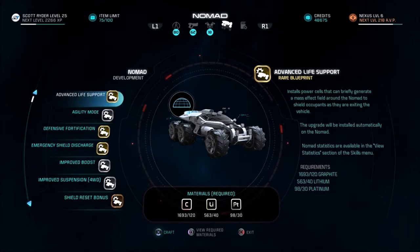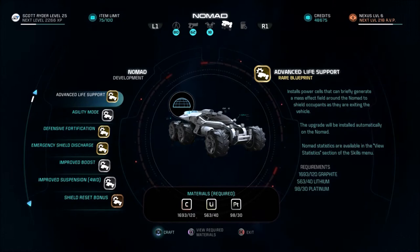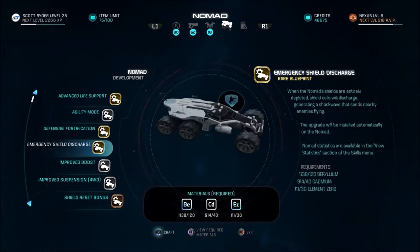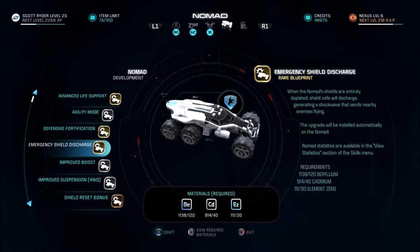Advanced Life Support — Nomad upgrade. Installs power cells that can briefly generate a mass effect field around the Nomad to shield occupants as they are exiting the vehicle. I don't care about defensive fortifications. Improves the Nomad's shield strength and frame integrity by 25%. Requires element zero. Emergency shield discharge: when the Nomad's shields are entirely depleted, shield cells will discharge, generating a shockwave that sends nearby enemies flying. I don't know how often that will be used, and it takes element zero.